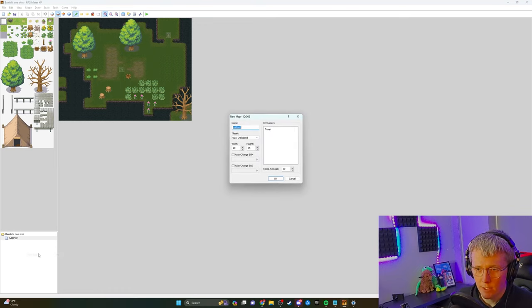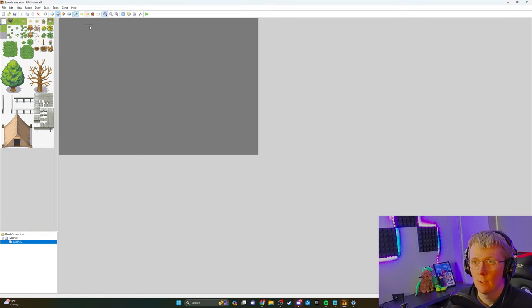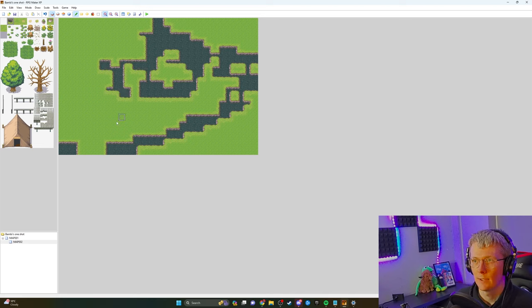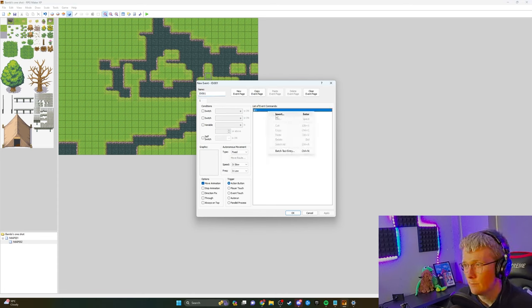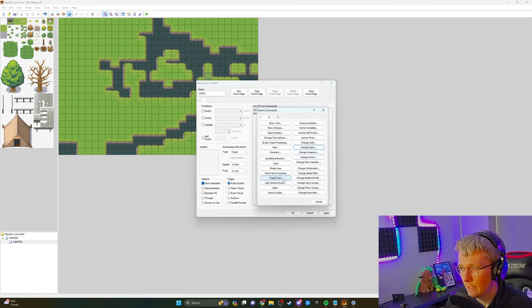Say you wanted to go onto a different map — you'd come down here and say 'new map'. It's going to be another grassland. Maybe this one's a bit bigger — let's do 30 by 20. We'll get the fill tool and fill that in. We're coming in about here and we're going to quickly sketch something out. We can add events here — maybe a hidden item, like an elixir. So change items, get an elixir, insert an erase event straight after, and this only triggers when the player touches it. We also want text saying 'You found an elixir!'